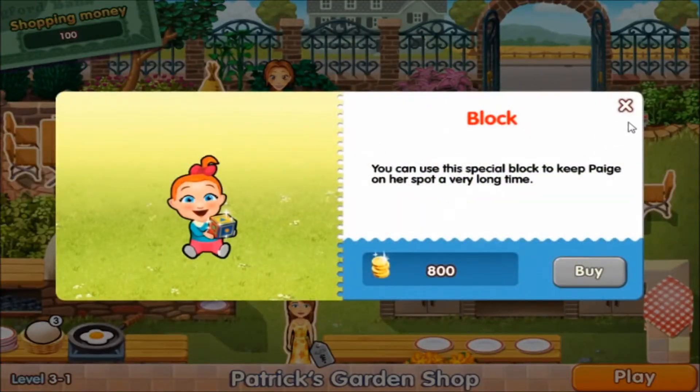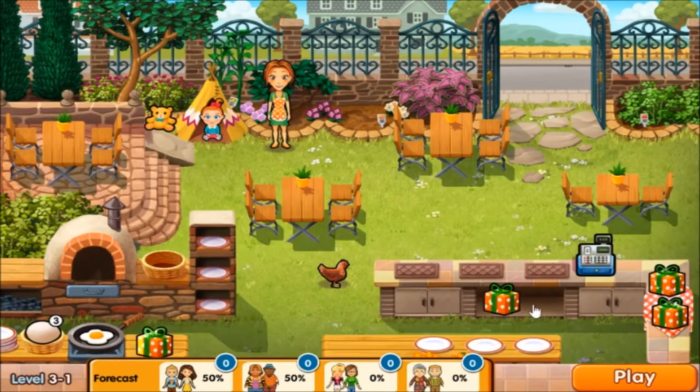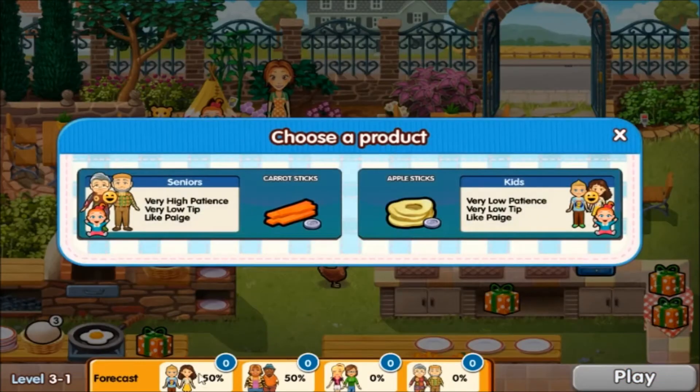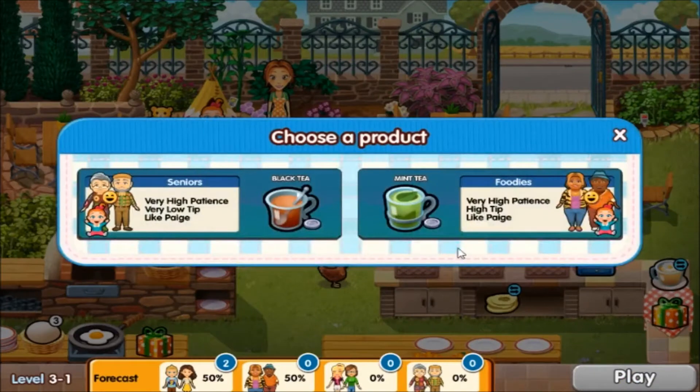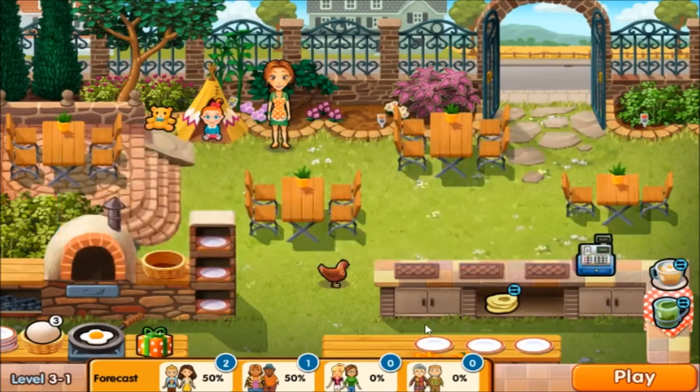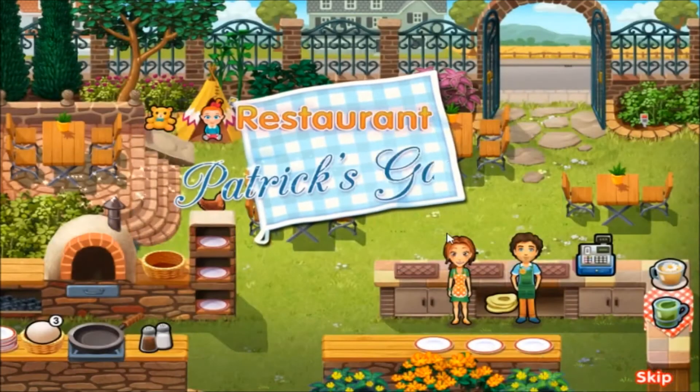That block is eight hundred dollars - why is it so much? But yeah, I think that should be it. Time to divide up the customer groups - we'll have kids and foodies. So go the kid route: kids, foodies, and foodies. That should be good. Are you sure about the menu? Yes, I'm sure - sure as I'll ever be.